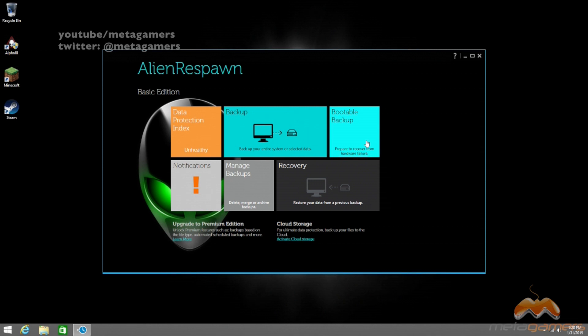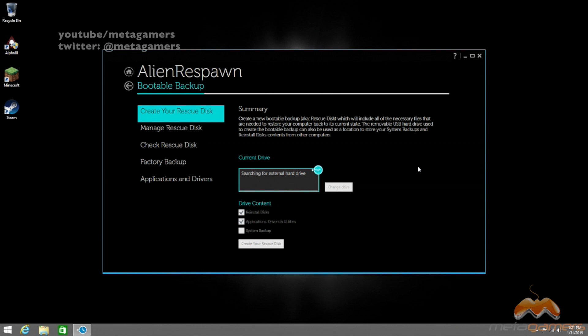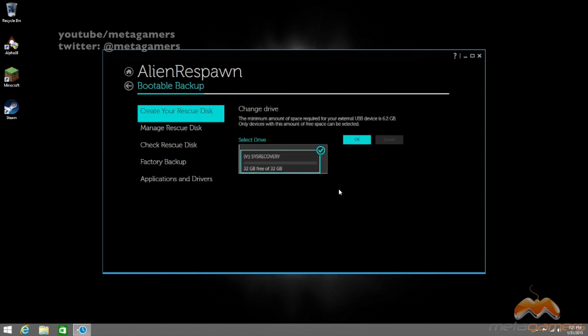I'm going to plug the USB stick in and we'll show you the next step. I plugged in my USB stick — it's a USB 3.0, and I recommend that because it's a little bit faster. You're going to want to click on Bootable Backup. What you're going to notice, because it's the Basic Edition, is Drive Content says Reinstall Disks with a checkmark. Then we've got Applications, Drivers, and Utility — same thing, checkmark in there. You're not going to be able to check System Backup because that's an advanced feature you have to pay for. You'll notice it says No External Hard Drive Detected, so you want to click where it says Change Drive, and it's going to give you the option to select a drive — and this is where it's going to see that backup drive that we just plugged in.